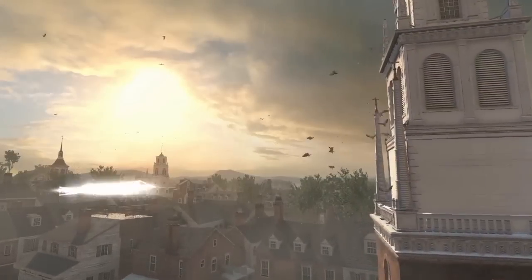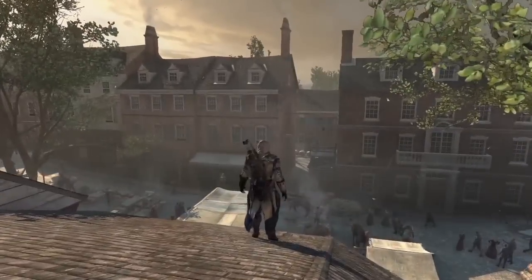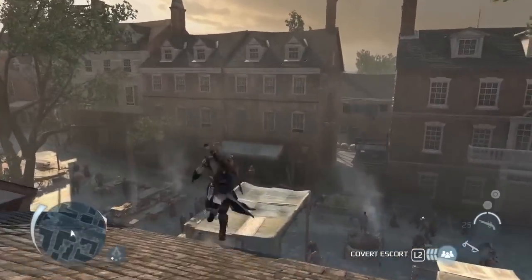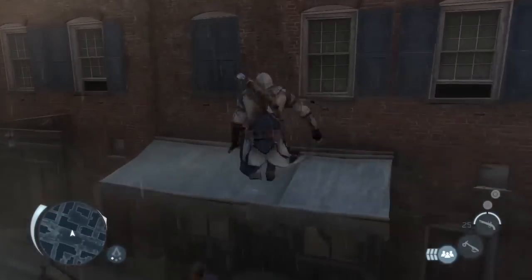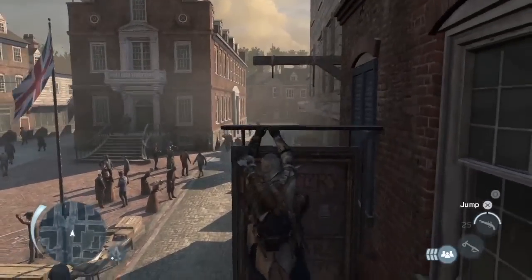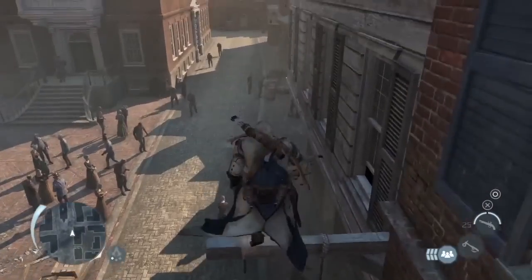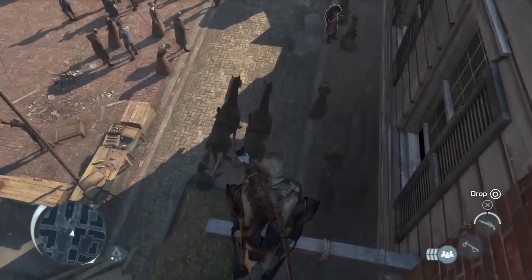There are two huge new city locations in Assassin's Creed 3, one being New York and this particular city being Boston. Both were recreated at around 1:3 scale, based on historic maps that we discovered from the 18th century. Lots of key landmarks from the period are still there, but the overall vibe of the city and the feel of the buildings around those landmarks is completely fresh.